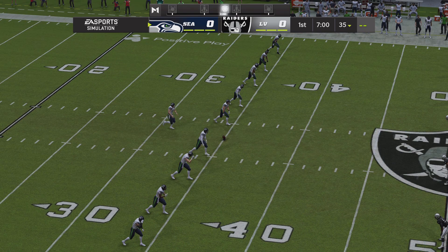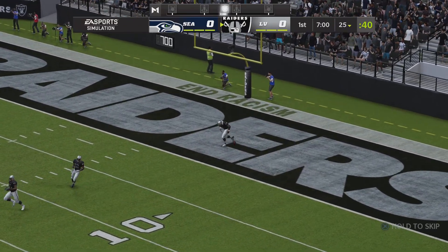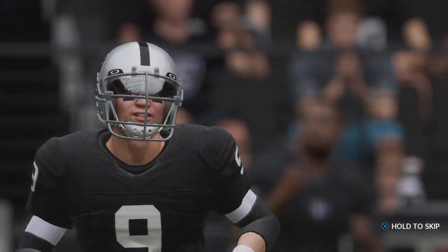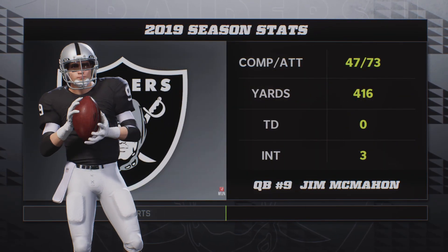We are underway at Allegiant Stadium. No run back here, so they'll bring it out to the 25. Here comes the Raider offense now onto the field, and they'll be led out by the man running the show — Charles, their quarterback.